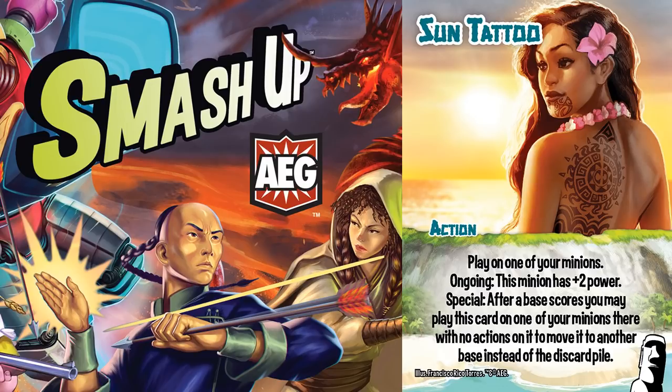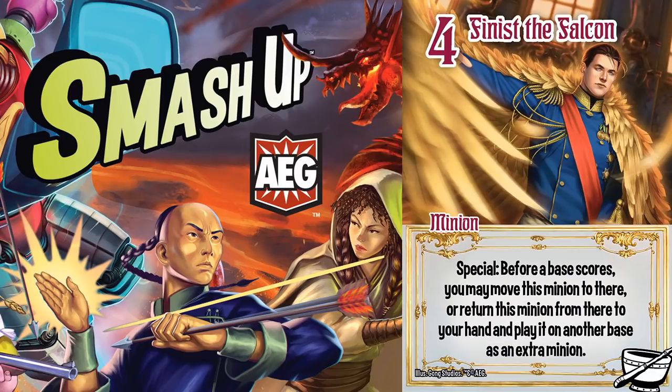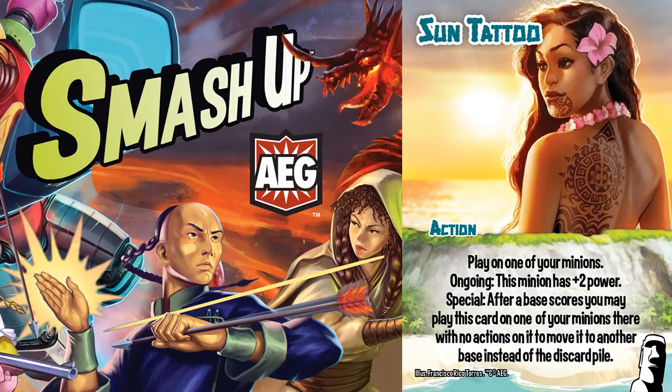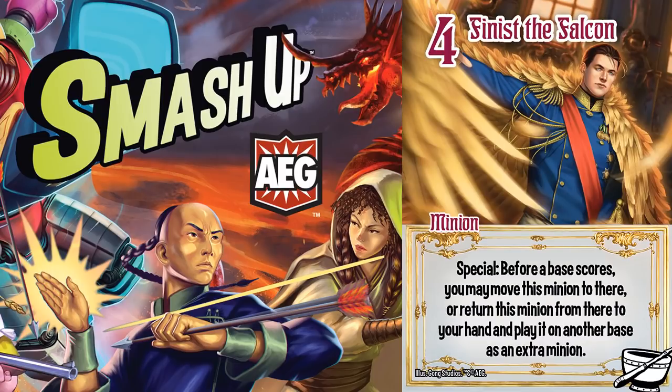In fact, one of my favorite plays — and I'm not sure why this erupted into such an argument — involves Finnis the Falcon and Bewitched. I was already losing on that base and nothing was going to change that. So I returned Finnis to my hand to play it on another base, which caused Bewitched to transfer to another minion, so I transferred it to a super powerful Wayfinder. This wasn't changing the power distribution at all — the winner was still winning either way — but now they have an action on them, and therefore Sun Tattoo could not be played on them, so the Wayfinder was forced to the discard pile. And because the Wayfinder left play, I transferred Bewitched back to Finnis. I'm actually really proud of myself for that one, particularly because I was against the Claws in the first place.